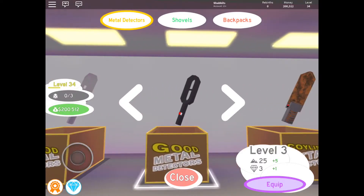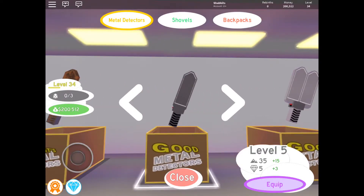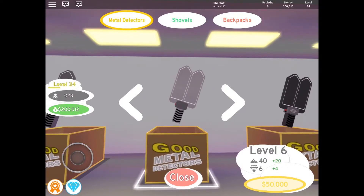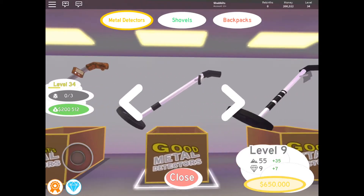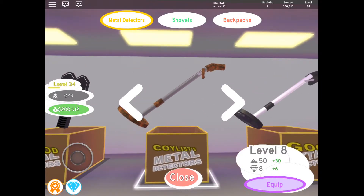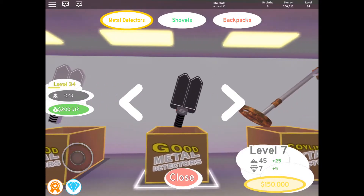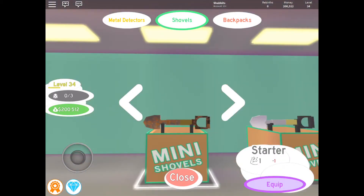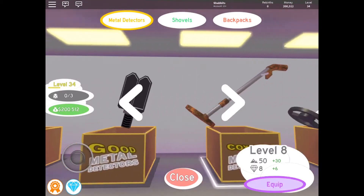When I was buying metal detectors as I played, I skipped one and bought the next one instead, saving $3,500. Then I started making pretty good money so I was able to skip two more. Together those were worth $200,000, and I went ahead and bought the one that was $250,000 instead. And actually, while we're looking at it, let's equip it.